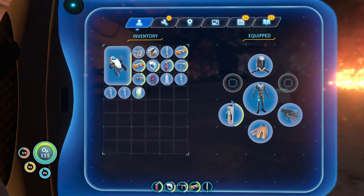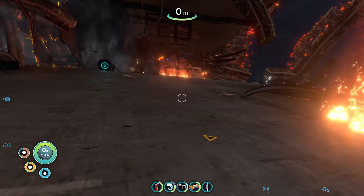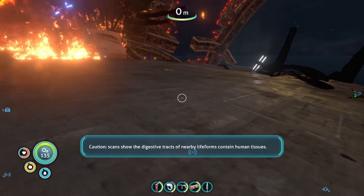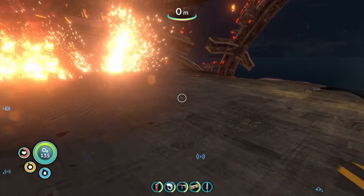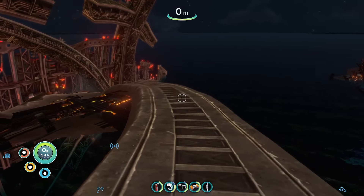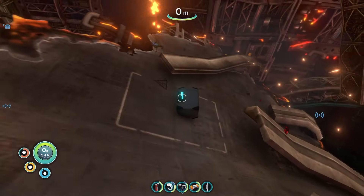All right, let's equip this then. Caution - scans show the digestive tracts of nearby life forms contain human tissues. Yeah, probably those little crashfish - or maybe something bigger.